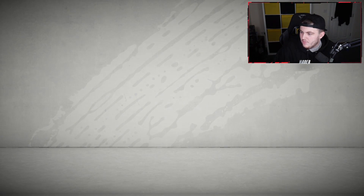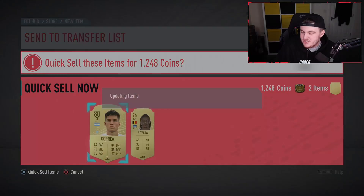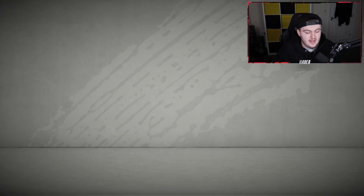We've got an Odegaard objective, and you can upgrade the card by doing 11 objectives with Odegaard. That's actually really cool. We've also got a player SBC of Moisey Keane. Very interesting. A lot of people are complaining that servers have gone down, so let's just open up these packs as quickly as we can. Today we have a new season as well, so we're going to go through that and check that out.